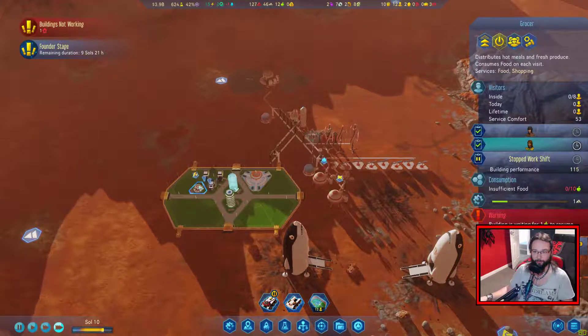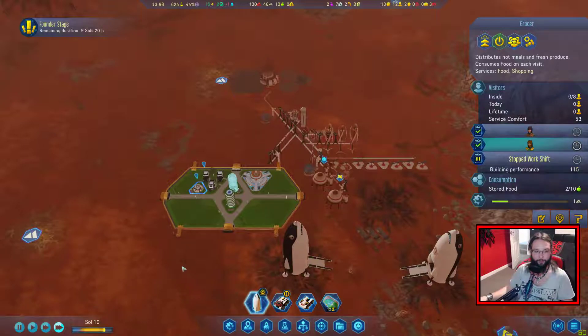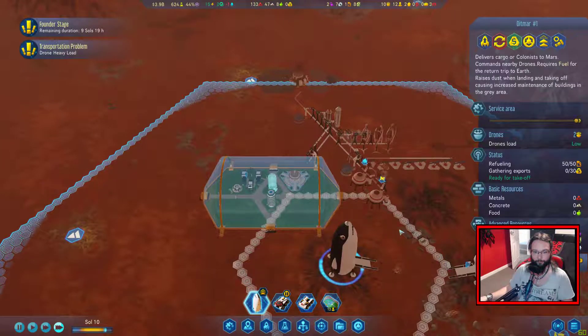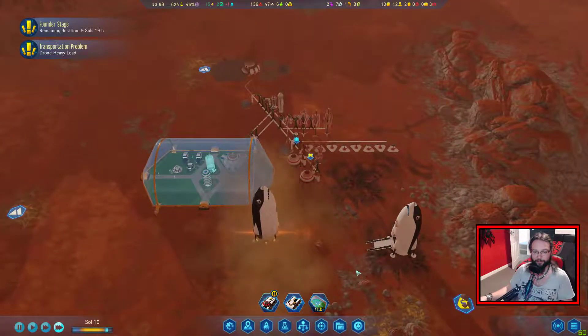So what's up with this one? Building is waiting for food. And there you go, there's some food - things can stop complaining at me. You can take off, get going back to Earth. Why not? We don't need you here at the minute.